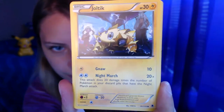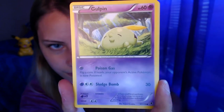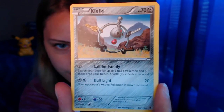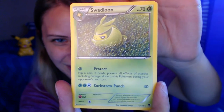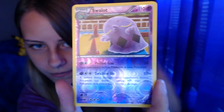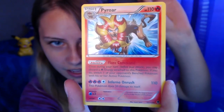I love opening cards. It's such a blast — a blasty blast. Alright, here we go. Glagger, Joltik, Yanma, Gulpin, Spira, Klefki, Swadloon — I love this card — Professor Sycamore. The reverse in the pack is a Swalot, and the rare in the pack is Pyroar.